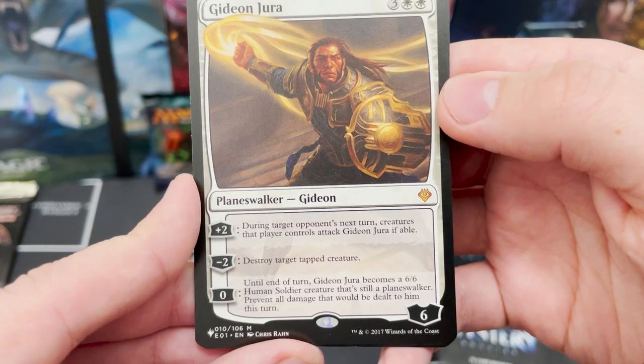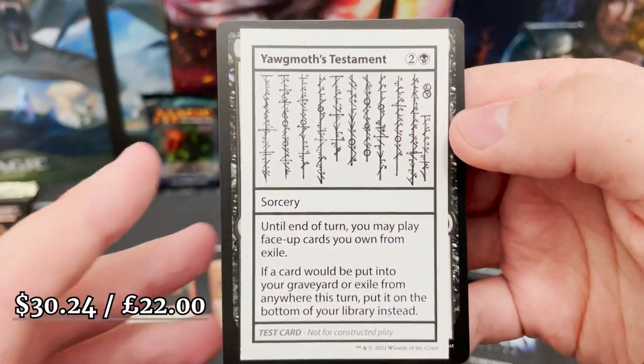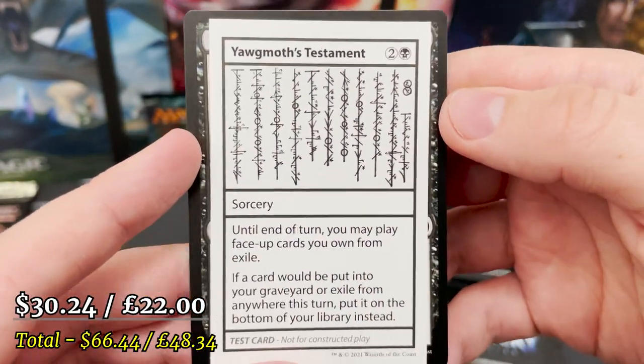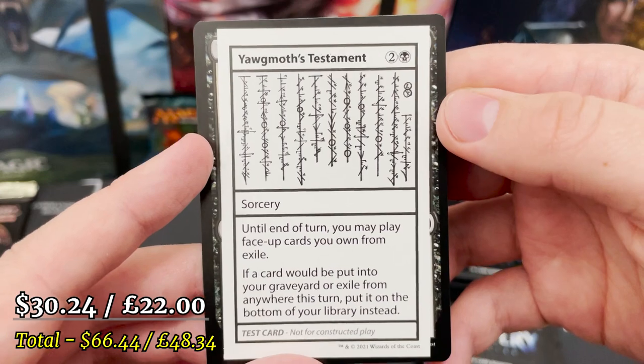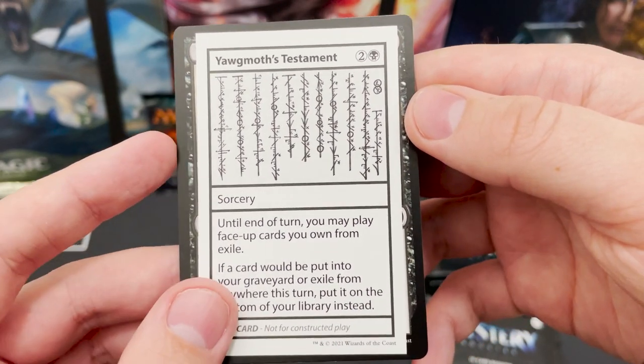Gideon, Jury — until end of turn he's a 6/6 Human Soldier, still a planeswalker, prevent all damage. RIP Gideon. And we've got Yawgmoth's Testament — until end of turn you may play face-down cards you own from exile. Nice, nice, nice.